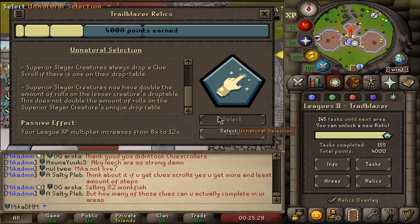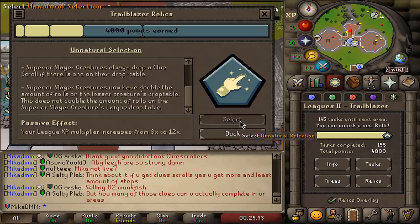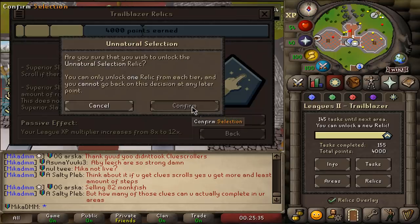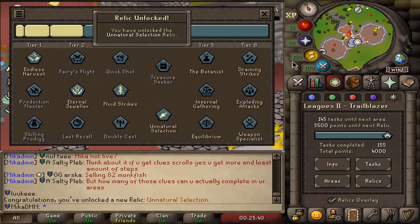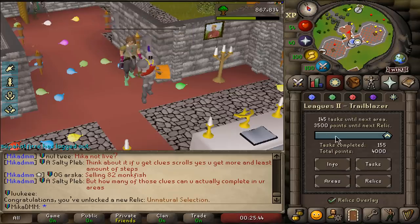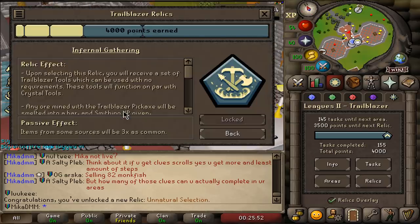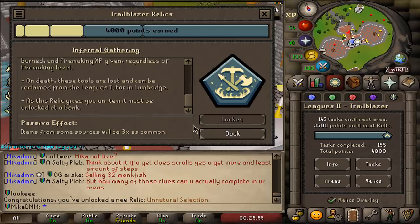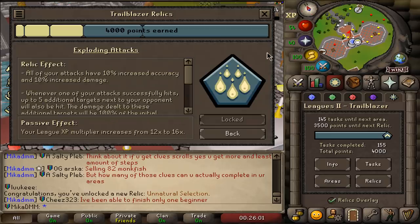So I'm going with Natural Selection — I think in this situation it is a better choice. I do think clue scrolls could give me a lot more content, but Natural Selection is a no-brainer. We're gonna get a bunch of superior monster spawns. It's just too good to not take. We're gonna start going for our defender right after I click confirm. There it is — I've unlocked Natural Selection. The next one is huge: we need 350 points, and we'll be able to unlock Infernal Gathering, then items three times as common, and then from 12 to 16x experience.